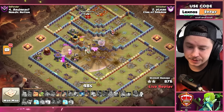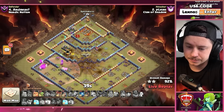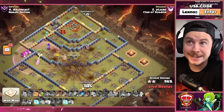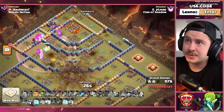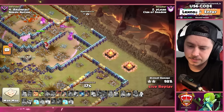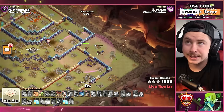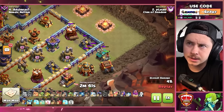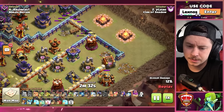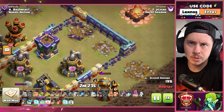Oh my gosh — four freezes and eight hog riders, no freaking way! RC still alive, the grand warden never died with the unicorn — so amazing! Down goes the storage, she moves all the way to the right, takes out the army camps. Eight seconds to spare and it's a three star! Let's go back and check that instant replay on the log launcher — it was on the right side of the map, got locked onto by the archer tower, and just died with nothing in it.